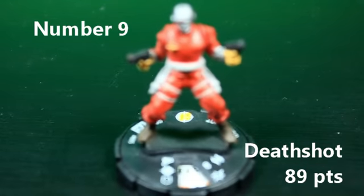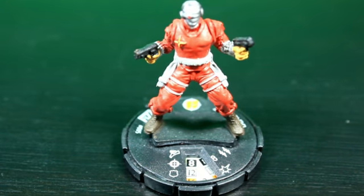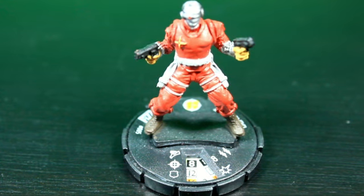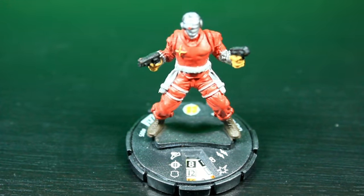At number nine, we have Deadshot. This guy is a real nice powerhouse for only 89 points. The sculpt is amazing. He has 8 range, two targets, 8 movement with stealth, and a 12 attack with a special power. If Deadshot has no action tokens and he occupies hindering terrain, he can use range combat expert and deals penetrating damage with that attack. This is incredible because he also has sharpshooter, so you can do that from close combat. I think this is a really good figure in the common slot and definitely has to be in the top 10.